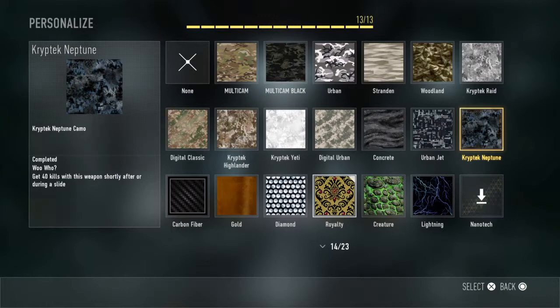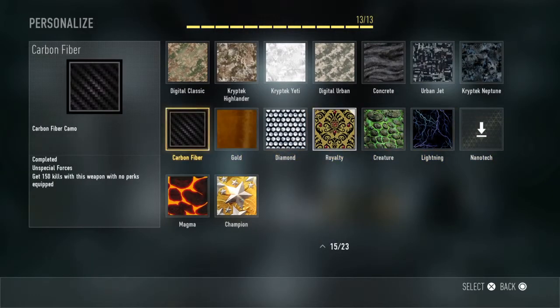Then you got 40 kills with this weapon shortly after or during a slide. So yeah, that kind of took a while. I slide a lot. Then you got carbon fiber.